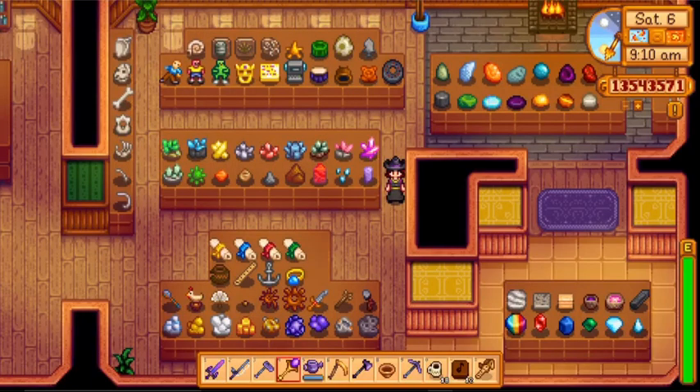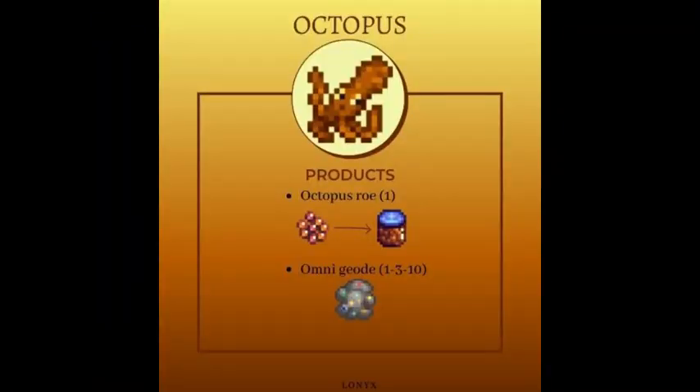Since I've mentioned the museum collection quest, you might want to try raising octopus as they produce one up to a maximum of 10 omni geodes. Of course, they also produce roe.